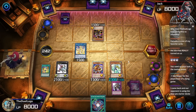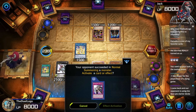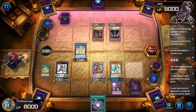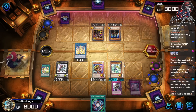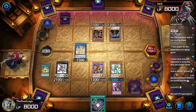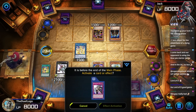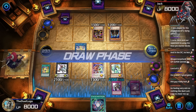WTF, Ruffle Mouth. Your opponent has normal summoned and activated the effect of a card. I come back and your opponent is using the Blue Eyes starter deck. Why didn't they go into Strong Wind Piercer? This guy is really bad. If I lose to this deck I should just quit Yu-Gi-Oh.